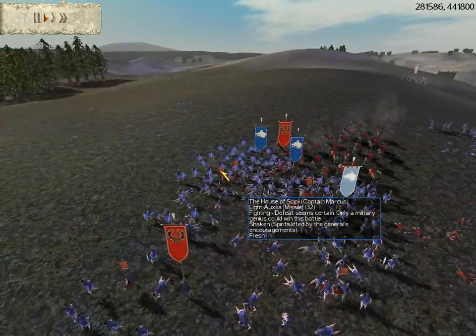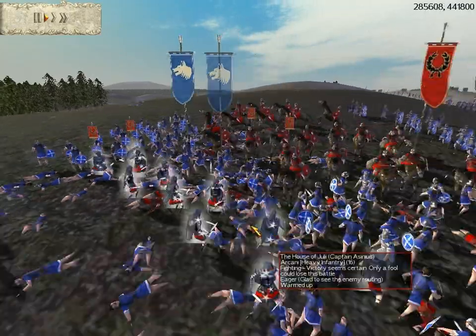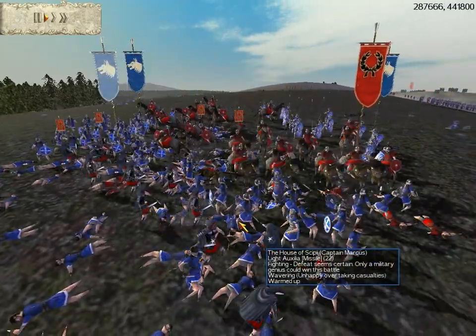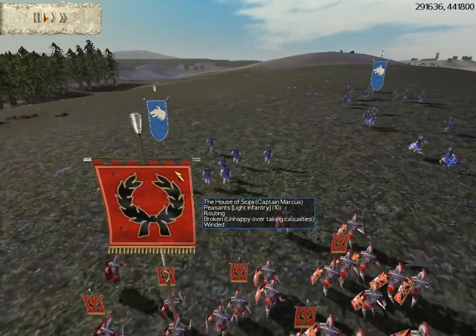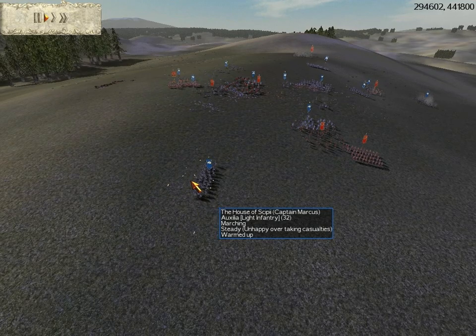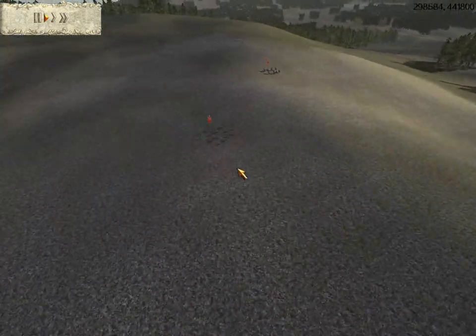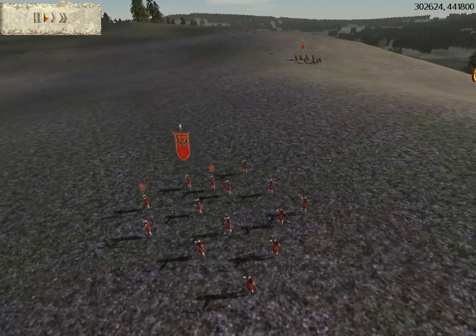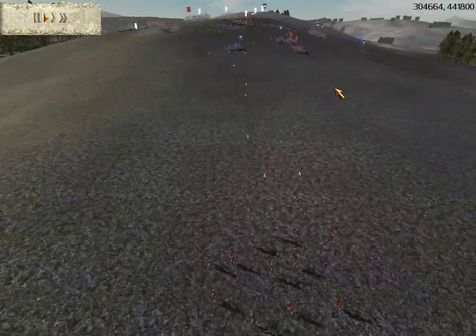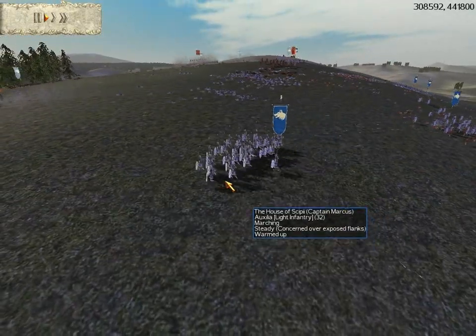So my cavalry come behind these light auxilia. And I make these peasants rout. I didn't actually notice this until the end, but some of my archers and equites have come back, and my archers are just helping out a little by getting some of these auxilia.